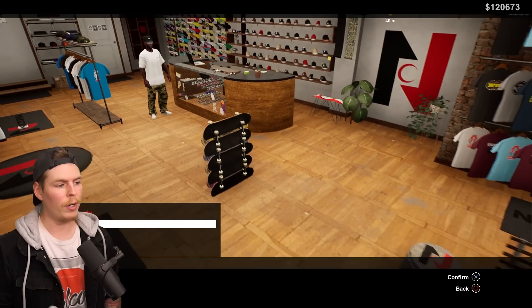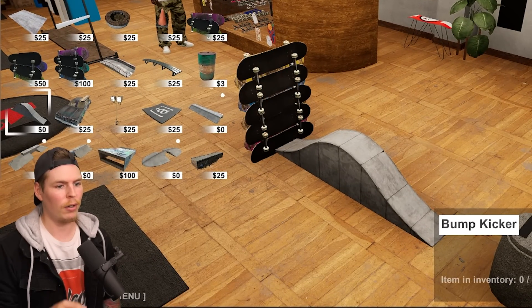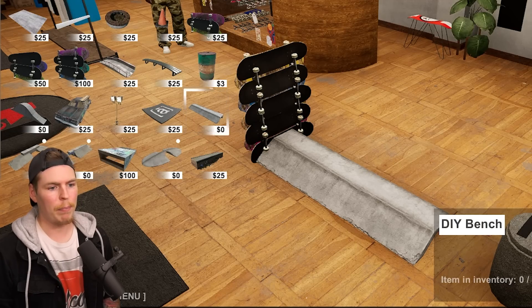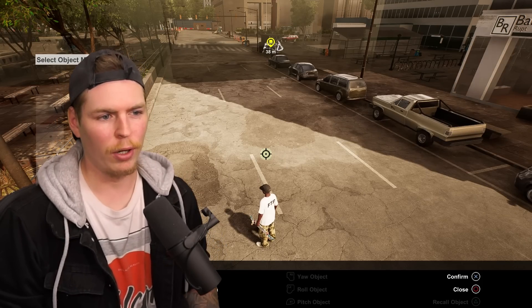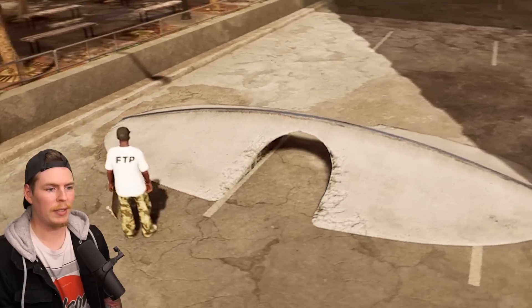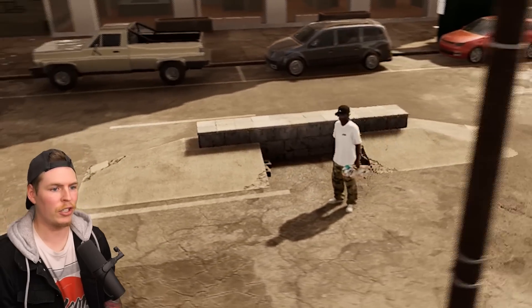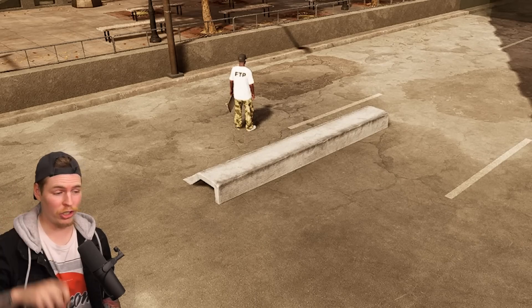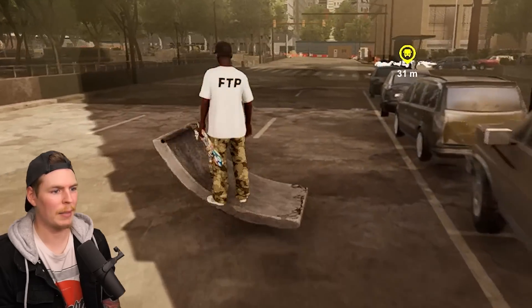The DLC also includes some new DIY objects. If you go to miscellaneous you'll find a little bump kicker and a DIY bench that doesn't really look like a bench. Let me show you what they look like in the real world because the scale is a little different in the skate shop. We have the DIY spine, the DIY curb transition, a concrete pyramid with a ledge in the middle, the DIY bench, a little bump kicker, and the DIY quarter pipe.